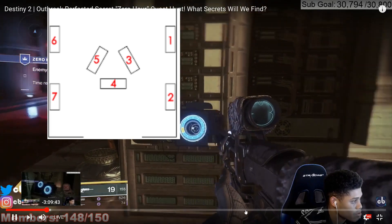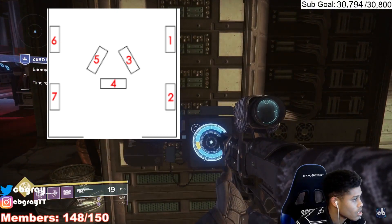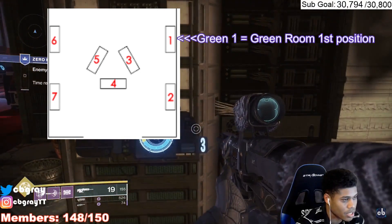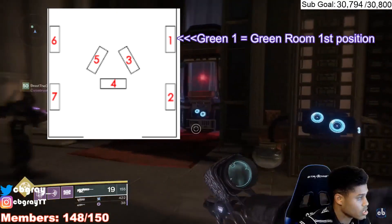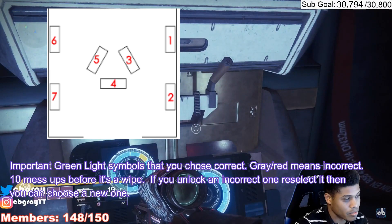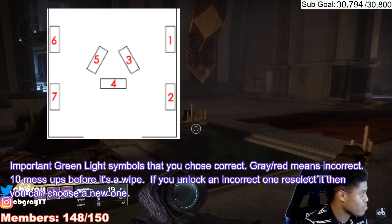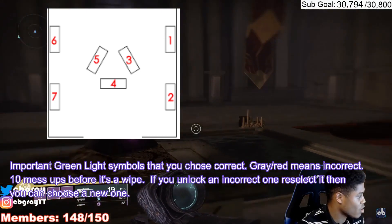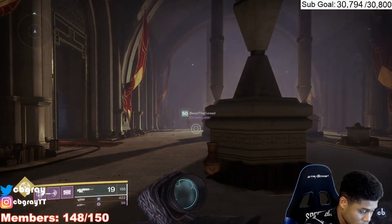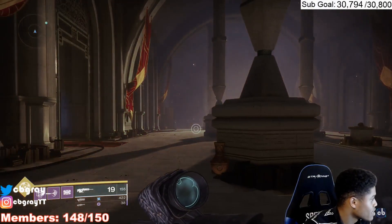Back to the console — you've made three callouts. Let's say it corresponded to green one. That means you're going to go to the green room and go to the back right crystal, which is green one. Hold square, and now you're one out of 49 done. After that, you move on to the next one, go back to the consoles, and make another set of three callouts. Now, the easier way to do it is to just have a person read console one, and on almost all of them — besides a few where there are doubles — you'll be able to know exactly what crystal to choose just based on the first one.